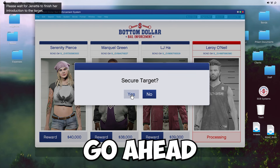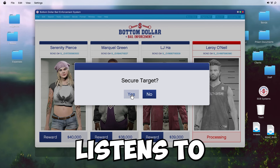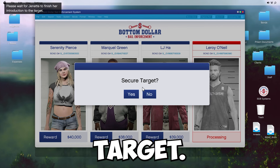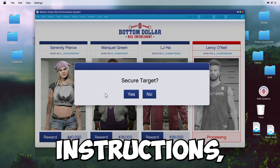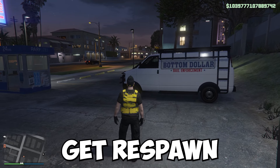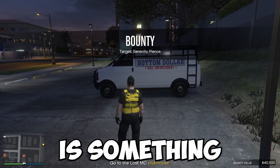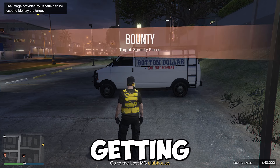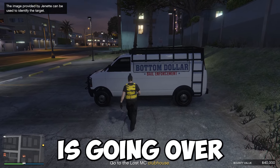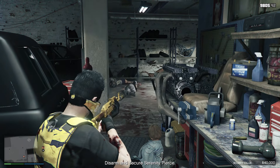We also got $3,000 RP for this one. After going back to free mode, you have to wait a bit before receiving the full payout — it takes around 15 minutes. We also got an extra $25,000 — it looks like the first time you collect any target you receive a $25,000 bonus. After that first time you won't get that bonus again. So let's head back to the computer and do one of the normal blue missions.